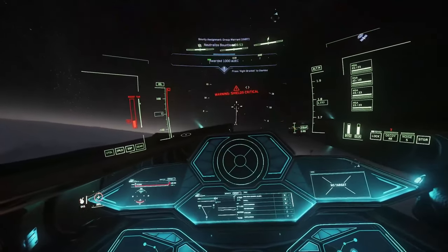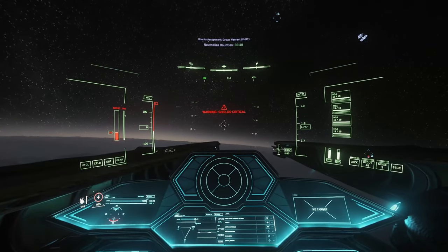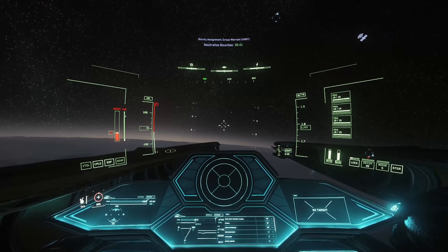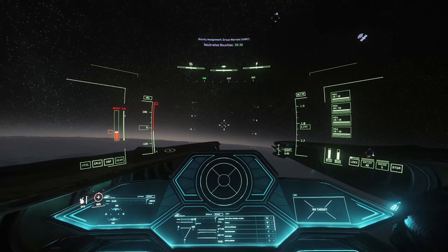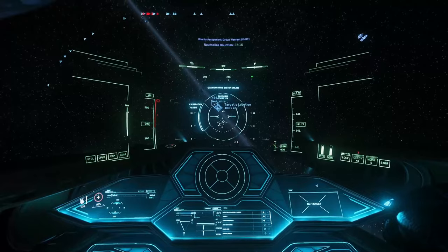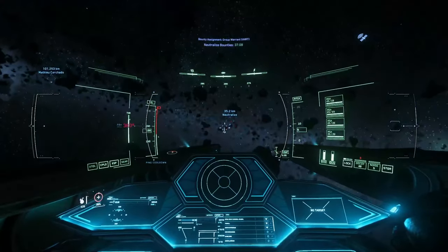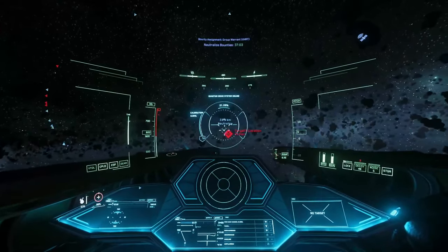This ship feels better than ever. I swear all the ships in this patch, especially after the hotfixes, just feel amazing — like all of them do. Why is this target literally next to Grim HEX? Like literally next to Grim. I've never had a bounty spawn that close to Grim before.